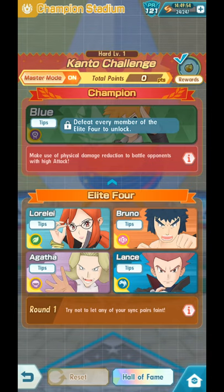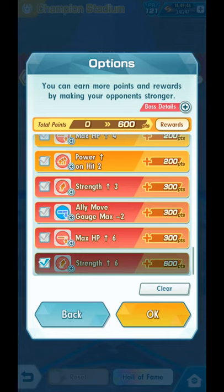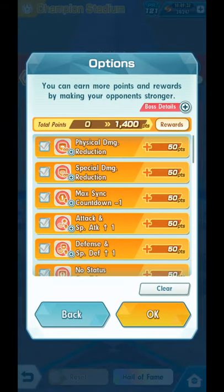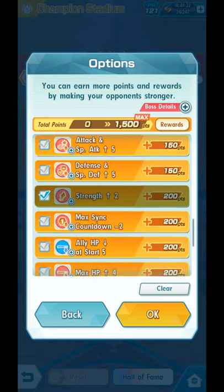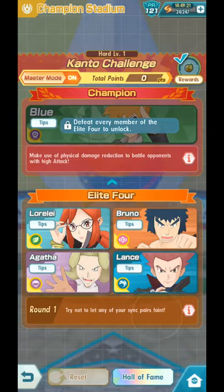We are going to do Round 1. Try not to let any of your sync pairs faint. I'm gonna try this with Lorelei first. My parameters will be Strength, Ally Move Gauge, another Strength, another Strength, Strength plus 2. The last one will be Physical Damage Reduction and Special Damage Reduction. So again: Strength plus 6, Ally Move Gauge max minus 2, Strength plus 3, Strength plus 2, and then the top 2 parameters. I press OK.